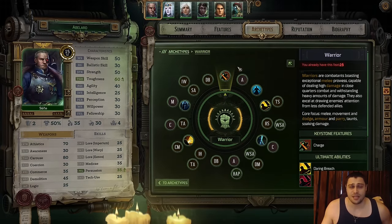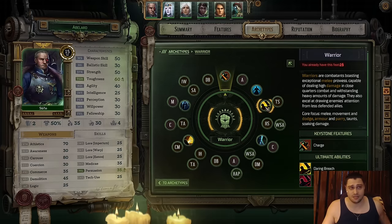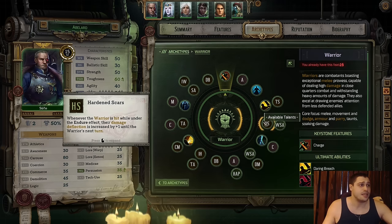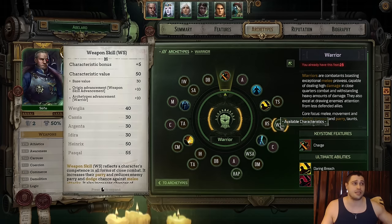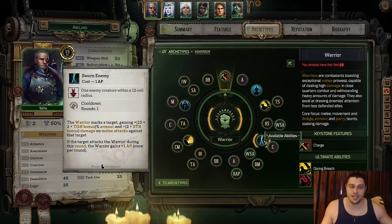Let's begin with Abelard. He receives Charge. I won't explain skills like I did in other videos — we're just gonna run through what I took and why. Then we go into Athletics. On the next level we go into Endure. Then we receive the Ulti during Breach. Then we take Thick Skin, Deflection Armor, then Harden Scars — more soaking up damage. Then we take Weapon Skill for more hit chance.